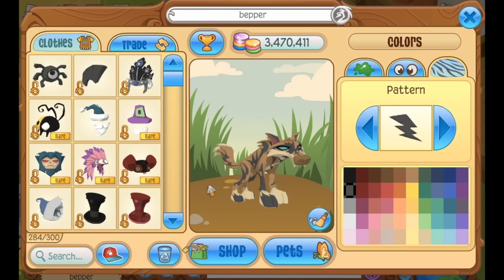Once you've got colors down, you want to choose items that best suit clanning. Items like these include antlers, swords, bow and arrows, elf bracelets, etc.